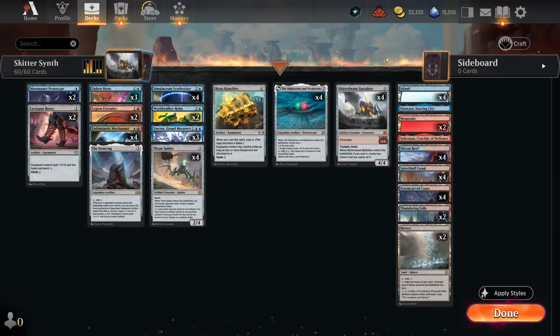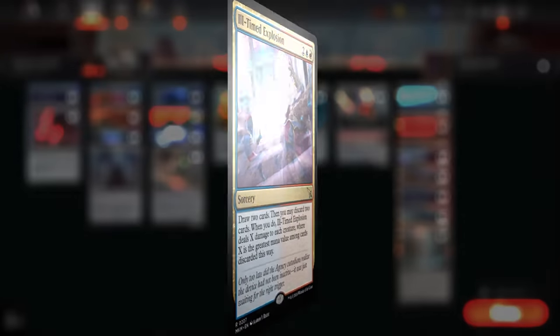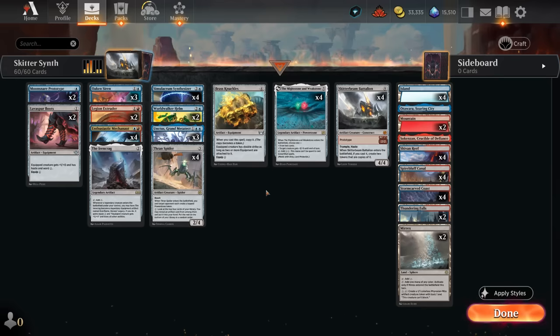This is definitely the core combo of the deck and there are a few ways we could build around it. We could play it in a more controlling shell alongside Ill-Timed Explosion, which leverages the fact that we're in blue-red, and having some nine-mana cards to discard to deal nine damage to each creature can be quite useful. By playing it in a control shell we can also prolong the game to make it more likely that we find all the missing combo pieces. That's certainly valid and it's at its best in a metagame with a lot of creature decks like the Boros Convoke deck.